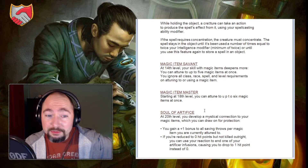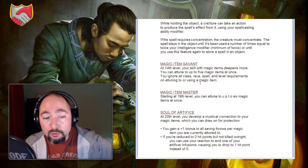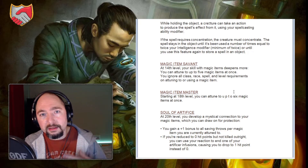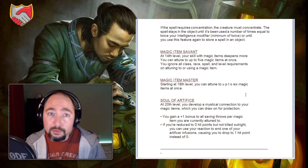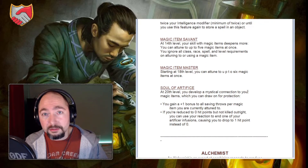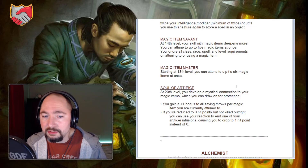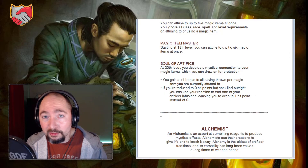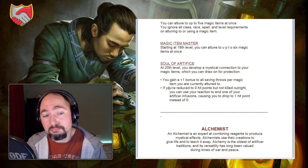At 14th level you get Magic Item Savant. You can attune to up to five magic items at once, and you ignore all class, race, spell, and level requirements on attuning to or using a magic item. You bypass all those restrictions because you are a magic item savant — a nice touch. At 18th level you get Magic Item Master: you can now attune to up to six magic items at once, doubling the default limitation. Much needed because of your infusions — nice feature.